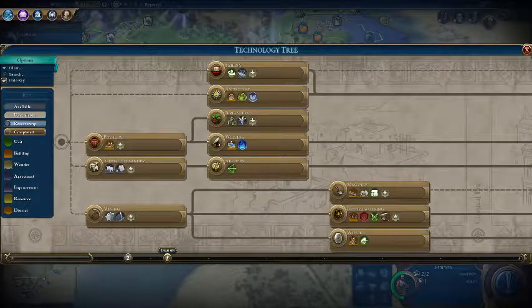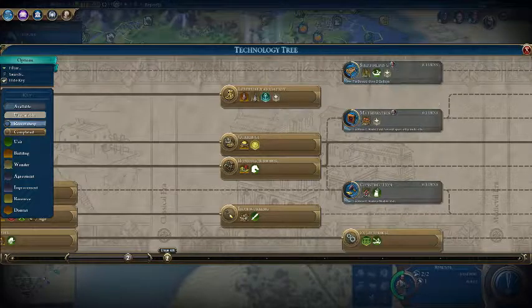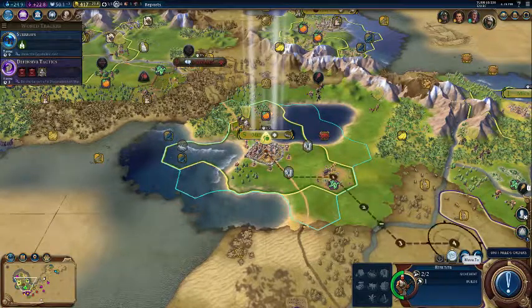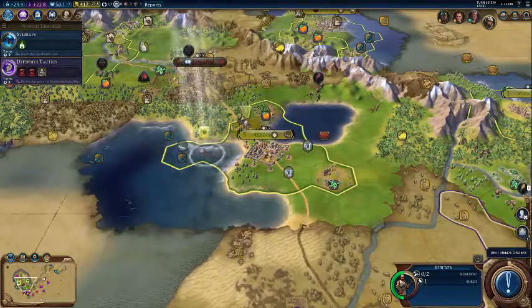If you want to embark your units across water, you need the sailing technology for builders and the shipbuilding technology for every other unit. Once you have a builder, you just click move and move it like you were moving across regular land. That's how you do it.